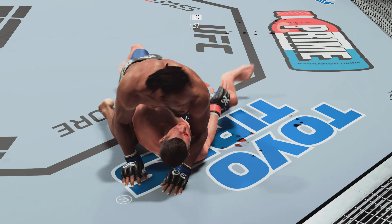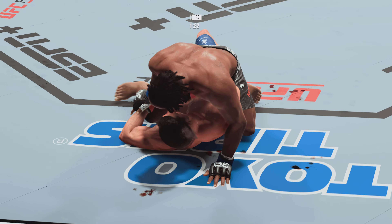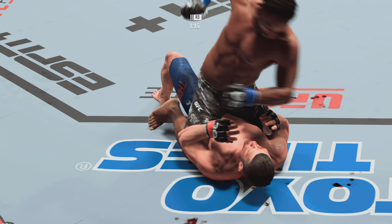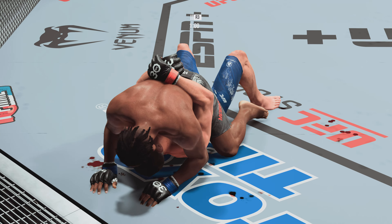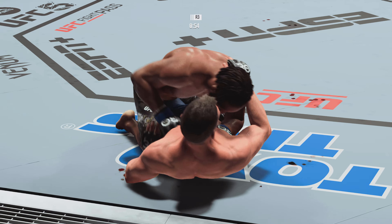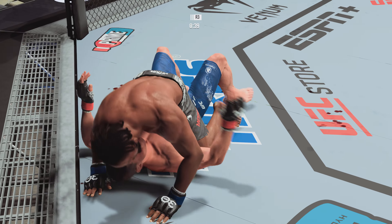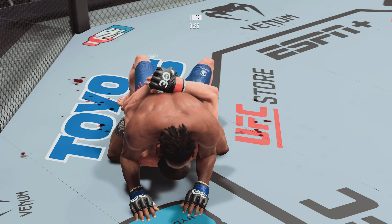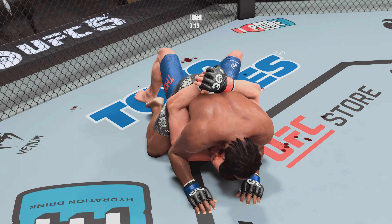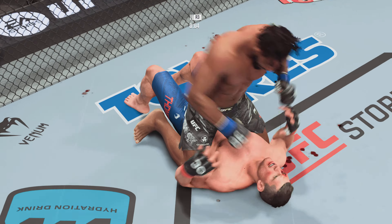Nice job off of his back by Thompson. Now Magny is running the mount — the ground and pound has been on point tonight. Good work here by Magny. Not much defense there as another ground strike gets through. Under a minute to go in the fight. Thompson's in half guard — right into mount. Outstanding combination of ground and pound punches here by Magny. Posture and punch. Control the wrist, grab the wrist. He postures up and lands to the head. And that is how you end a fight.